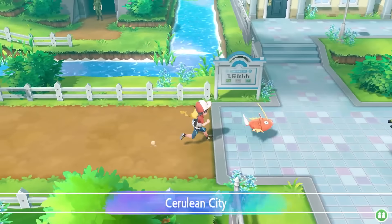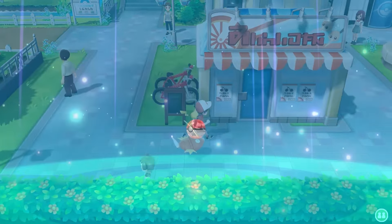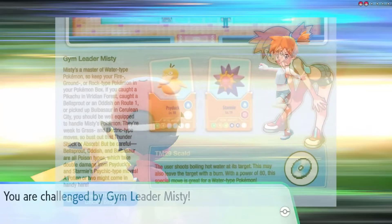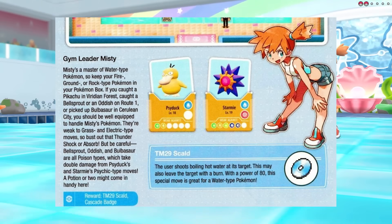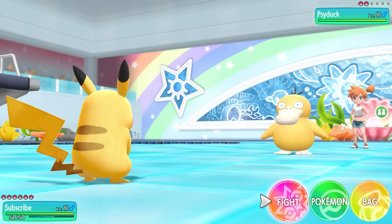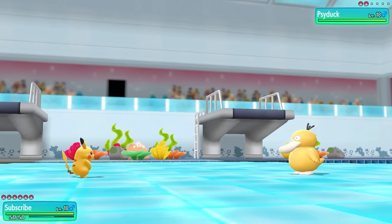This takes us to Cerulean City, where we get a free Bulbasaur — not sure why we even bothered to Catch Combo one earlier — trade a Rattata for an Alolan Rattata, and teach Pikachu Zippy Zap. What a name for a move, but it does come in handy for Misty's Water-type Pokemon Gym. The guide also recommends the Oddish we caught on Route 1 here, and I like that the guide keeps making callbacks to Pokemon they suggest we caught earlier. It did also recommend we catch a Ground-type Pokemon in Mt. Moon, so let's see if it references that when we fight Lieutenant Surge later.